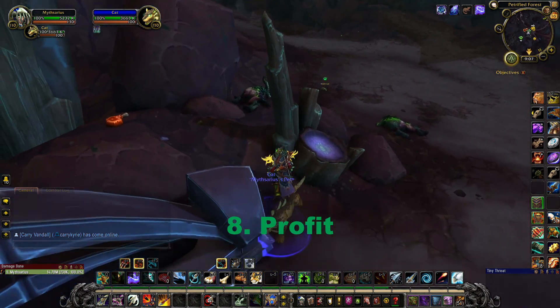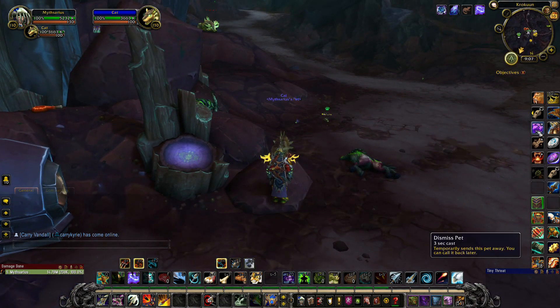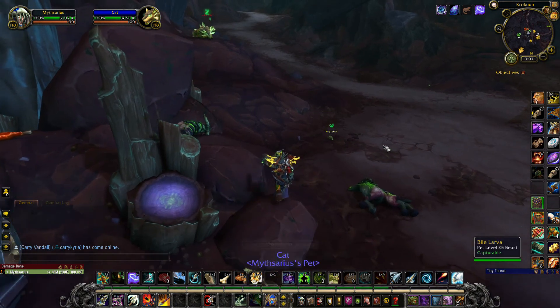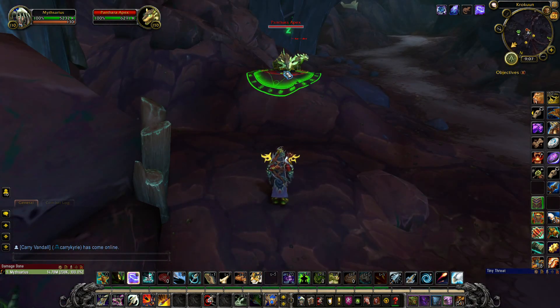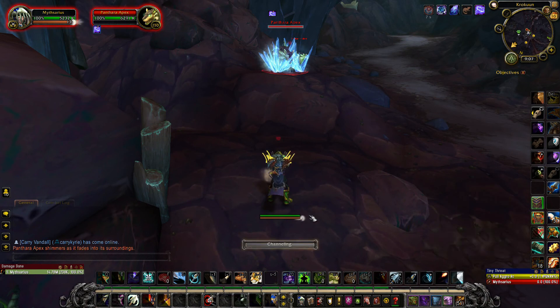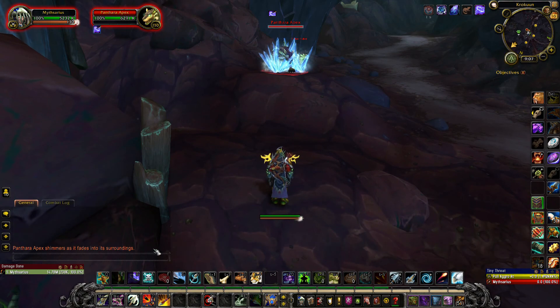The only downside is if you don't have the meat, or if you miss it, it won't have that bloodied effect. Instead what'll happen is you'll try to tame it, and it'll say the panthera apex shimmers and fades into its surroundings. So that's why it's important that you throw the meat.